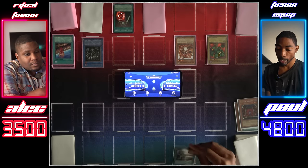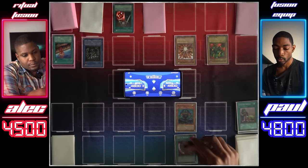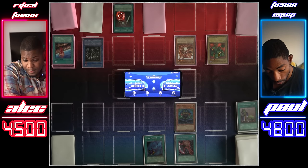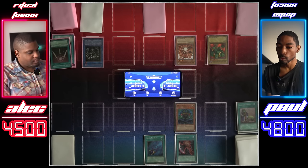I draw. I'll activate my Upstart Goblin and draw a card. I'll normal summon Mahavaila, equip Mahavaila with the Axe of Despair, and equip it with Black Pendant. So now it's up to 4,050, just like last game. I'll end my turn, which is the end of Swords of Revealing Light. Your move, duelist.